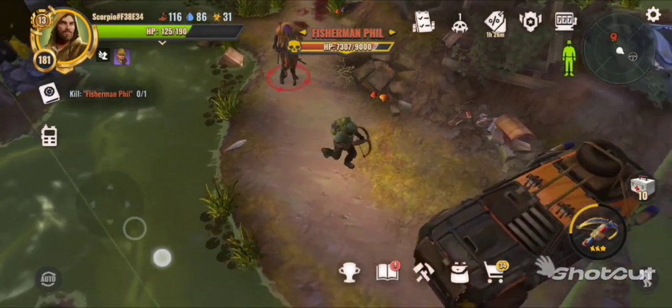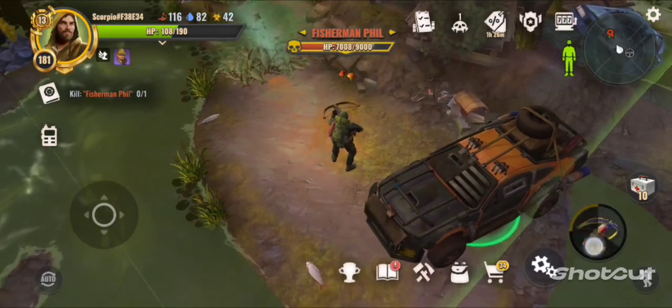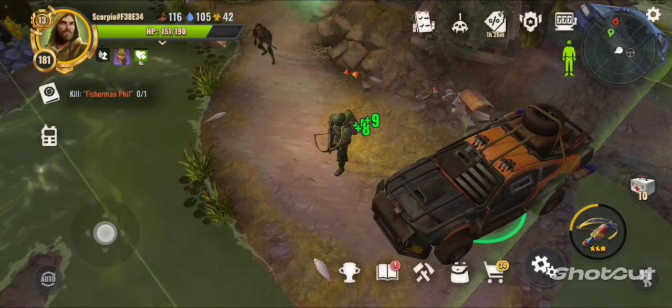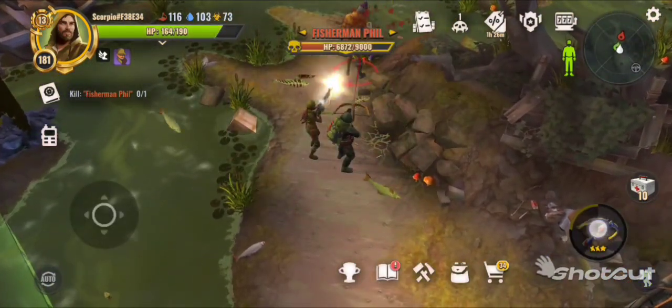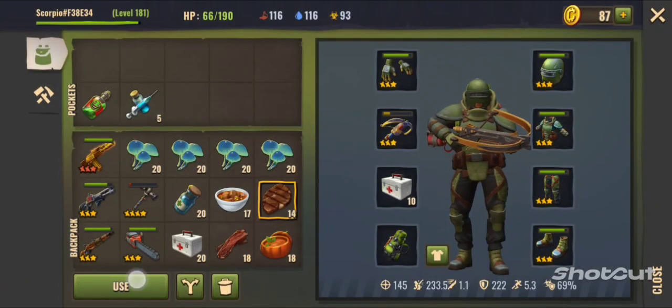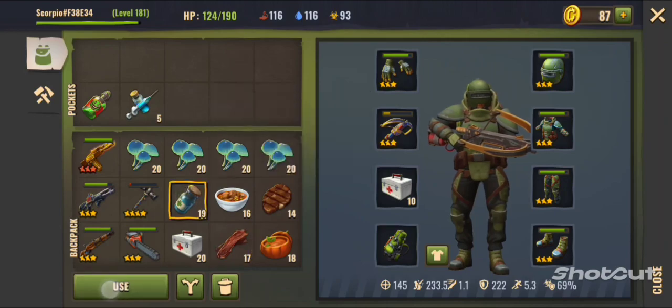He's got a lot more HP now than he did in the hard mode that we were doing before. Now he's going to stun — I don't even want to know what that full damage is going to be like. Just try to avoid it because as you can see he hits really hard; he'll just one-hit unless he goes into melee mode.